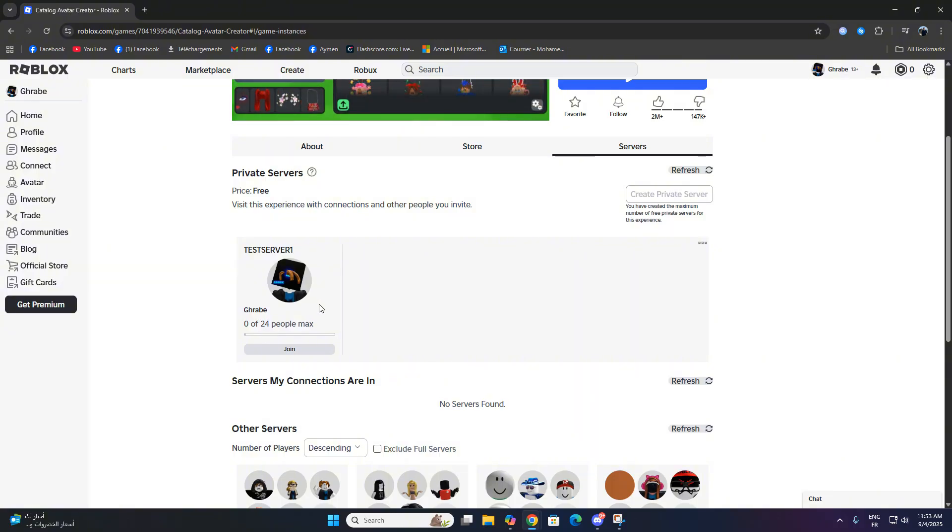From here, just press join and you're good to go. And that's how to quickly fix an inactive private server on Roblox.